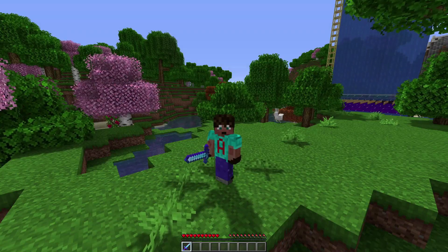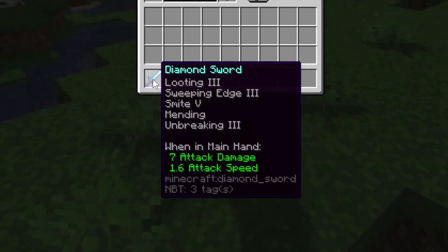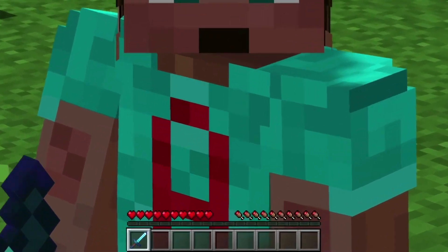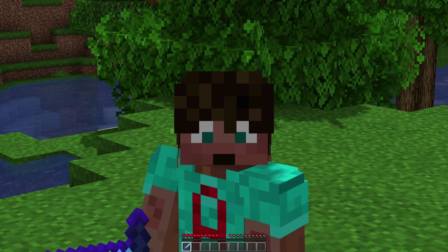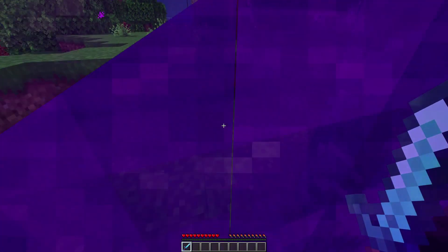For best effect with this farm, your sword should have Looting 3, Sweeping Edge, Smite 5, Mending, and Unbreaking 3 — that is perfect. You are going to be killing loads of drowned very fast and getting lots of drops with that. However, if you've just got a normal sword, you could use that too. I've also reduced my XP to absolute zero to show you how effective this farm can be as an XP farm. Let's get through the portal and see what's waiting for us on the other side.